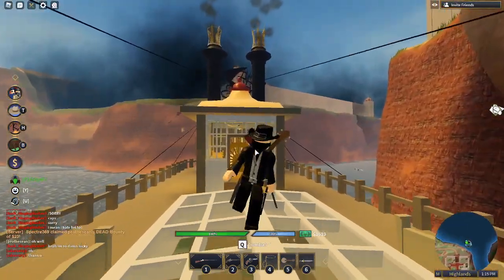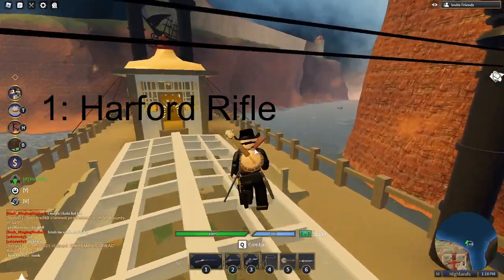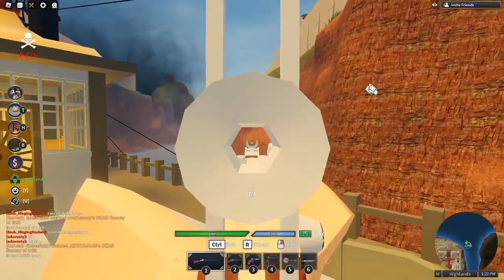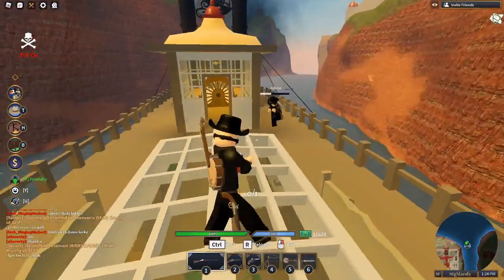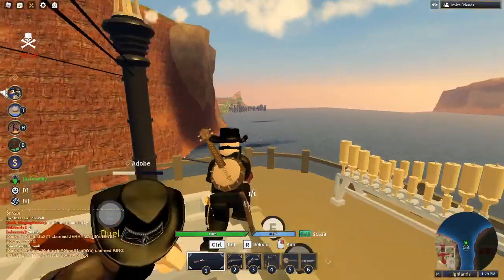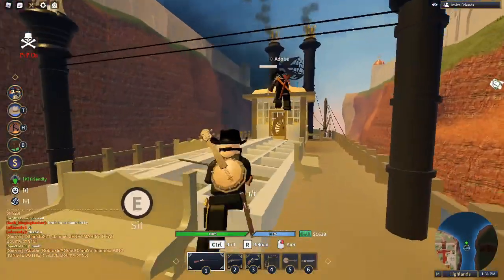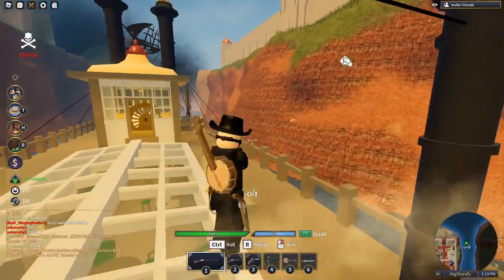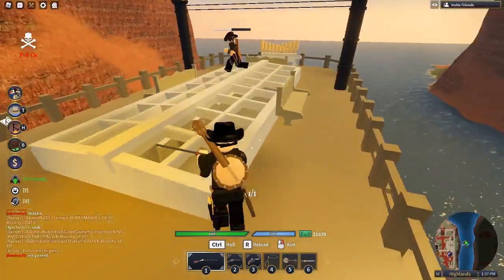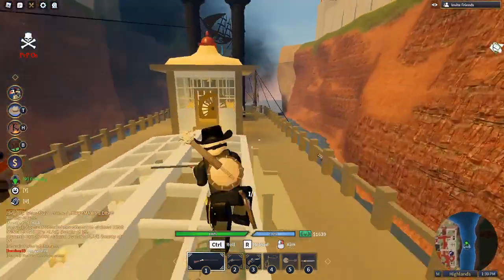At number one, we got the Hartford Rifle, the newest rifle. It's basically the version of a sharps rifle, but it has a nice cool looking iron sight. It's a pretty good gun. It does 90 headshot damage. It's not as good as the Sharp Rifle, but it kind of makes up for the fast reload time. And the iron sight makes it a bit easier for close combat. So this is a longer range and medium range gun.